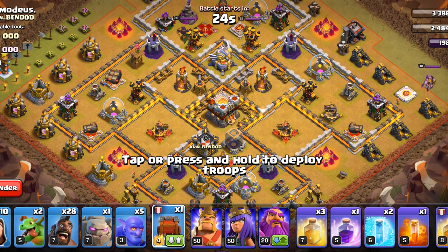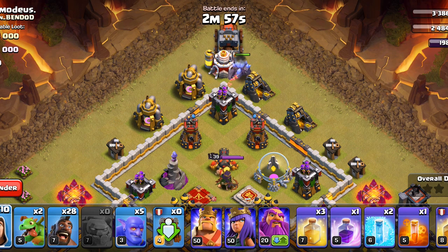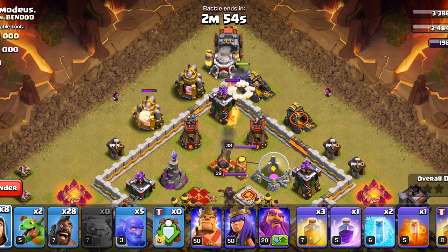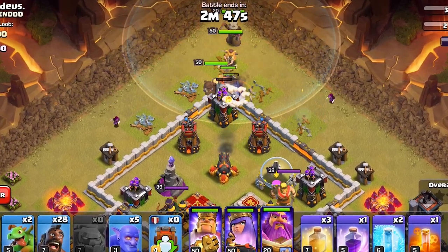The second strategy is Kill Squad Hogs. Just like last time, our primary targets are the Queen, the Eagle Artillery, and the Clan Castle. But compared to the first strategy, the Kill Squad is more responsible for taking out a greater chunk of the base.